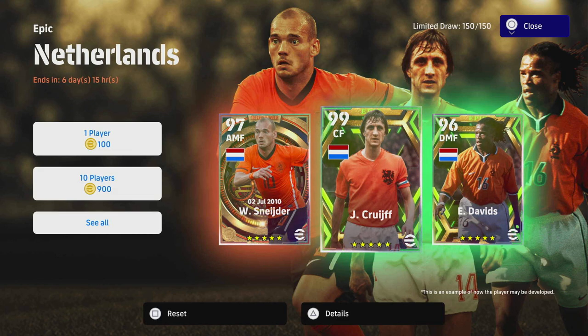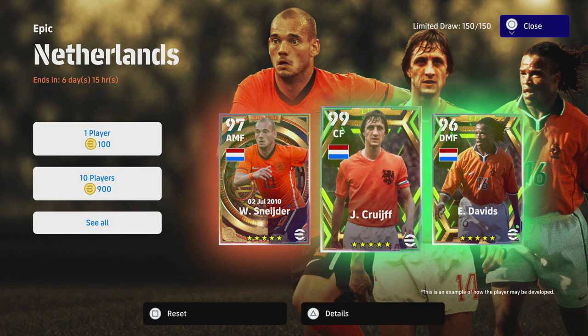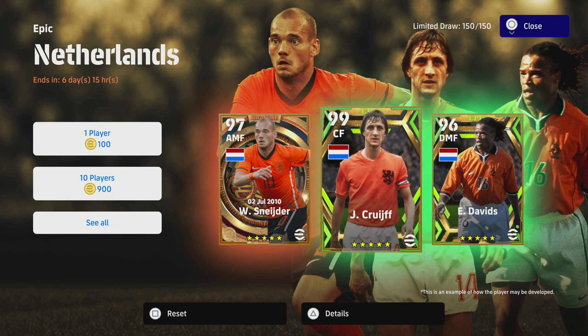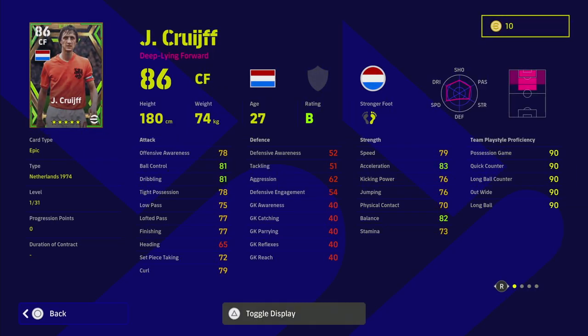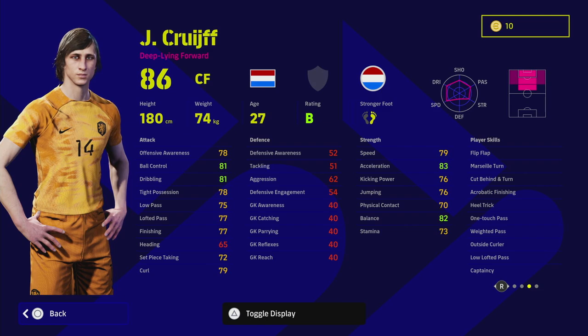You know what you're getting with these cards — with Cruyff you know it's 99 overall. I want to do a deep dive on that 99 overall rating. Starting with Cruyff himself: 99 overall deep line forward, unwavering form, brilliant player skills — flip flap, Marseille turn, cut behind and turn, heel trick.